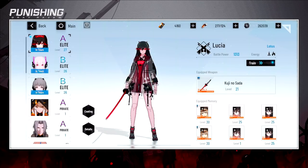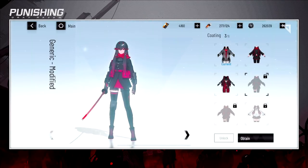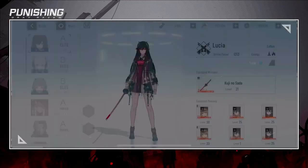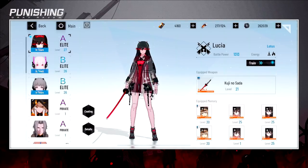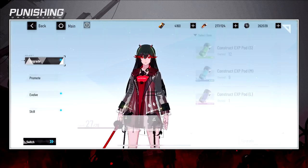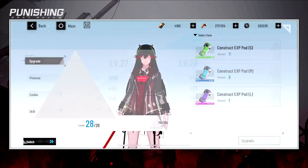You can also go to Coating — I think costumes might give you stats, though I'm not 100% sure. If you go to Upgrades, I just hit level 28 so I can upgrade my character to level 28 right now, and that should increase BP.